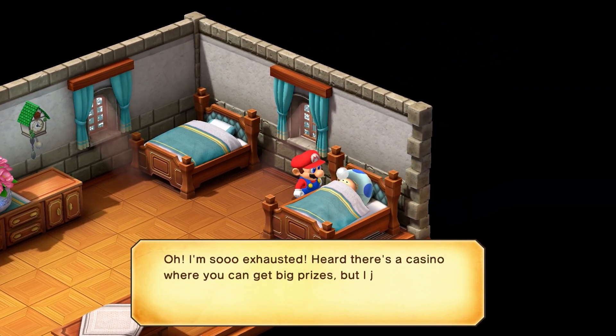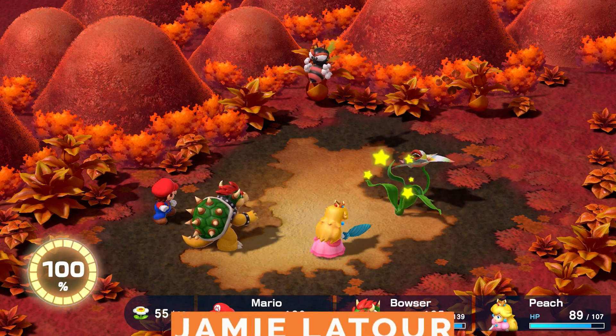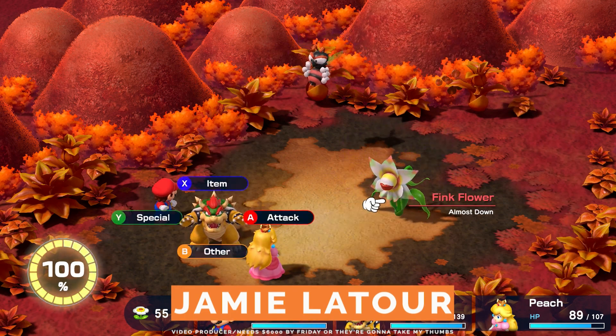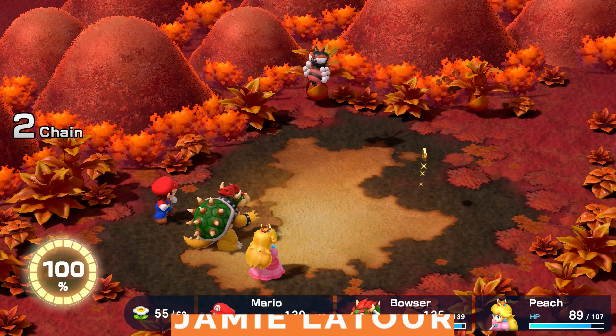Throughout Super Mario RPG, you'll hear rumors of a mysterious casino located somewhere out there. It's arguably one of the hardest, if not the hardest, locations to reach in the whole game. Here's how to find Great Guy Casino.